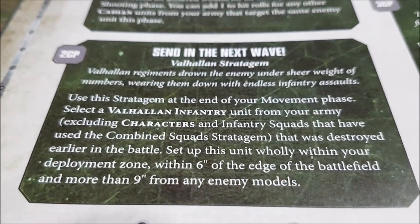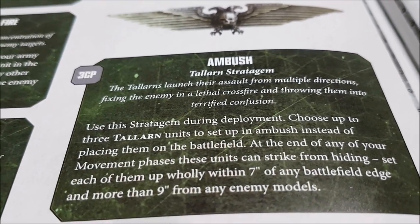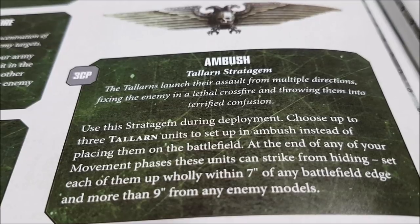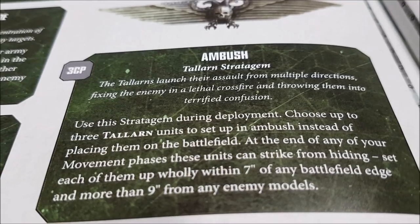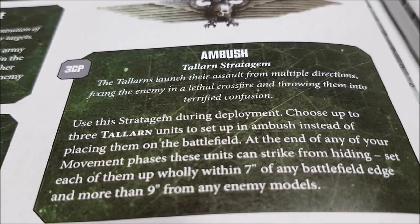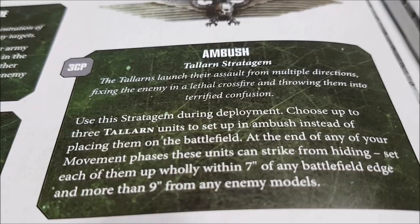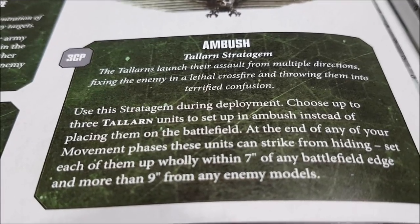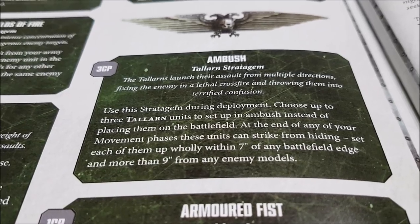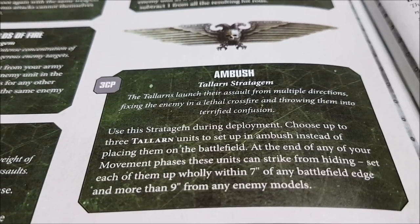Send in the Next Wave: if an infantry unit has been wiped out, you can just bring it back. But perhaps the best stratagem is the Tallarn Ambush — three command points, and it should be. Use this during deployment: choose up to three Tallarn units to set up in ambush instead of placing them on the battlefield. At the end of any movement phase, these units can strike from hiding — set up wholly within seven inches of the battlefield edge and more than nine inches from any enemy models. For three command points you can outflank three Tallarn units — those could be super heavies or Leman Russ squadrons.